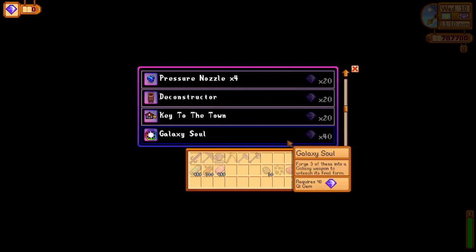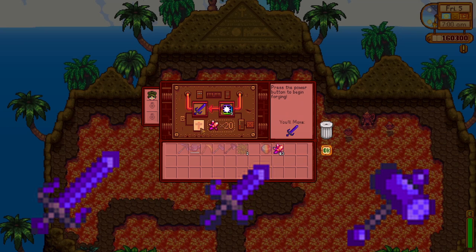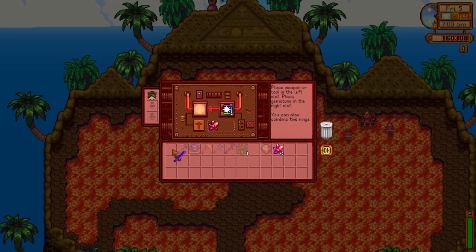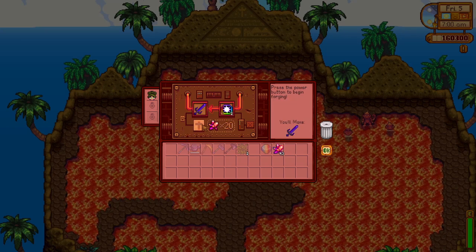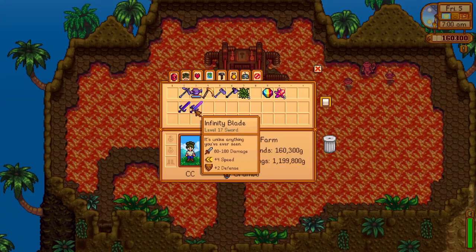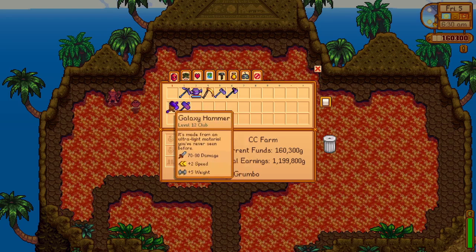First are Galaxy Souls. They're only used to upgrade any galaxy weapon you own — either a galaxy sword, a galaxy dagger, or a galaxy hammer. You'll need to purchase 3 galaxy souls to upgrade your weapon, and this will increase certain stats: damage and speed on your sword; damage, defense, and crit chance on your dagger; and damage and defense on your hammer.